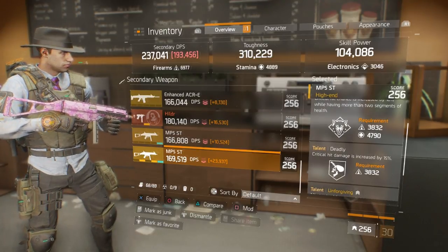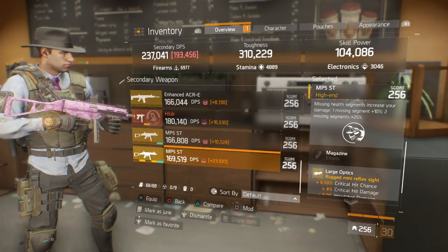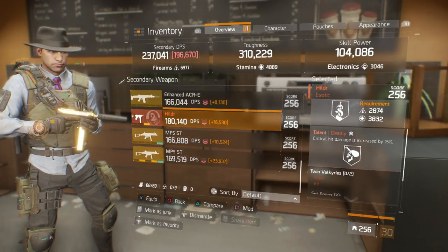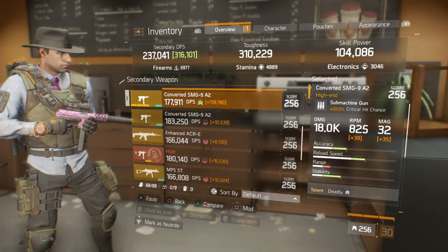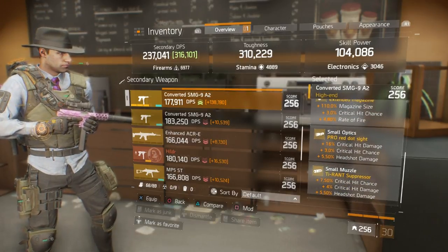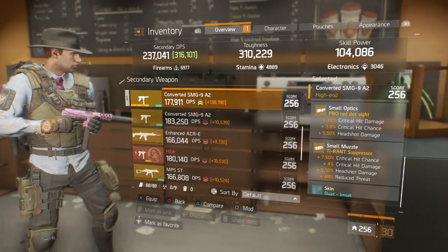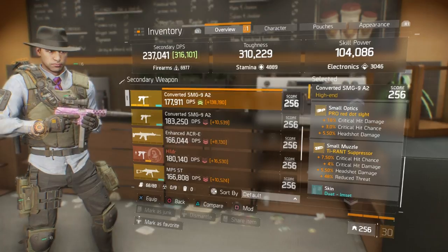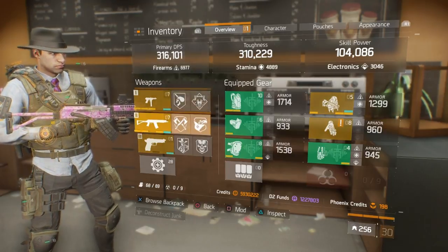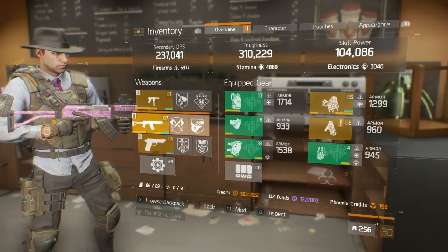It depends on personal preference for which SMG you run with this build. The MP5ST is a great one with Vicious, Deadly, and Unforgiving. I also have one with Responsive, Deadly, and Vicious, and one with Responsive, Self-Preserved, and Deadly. Still searching for that ideal roll on my converted SMG — I have Deadly, Vicious, Fierce with 110% magazine size, 3% crit chance, rate of fire 16% per hit crit damage, and 48% reduced threat.